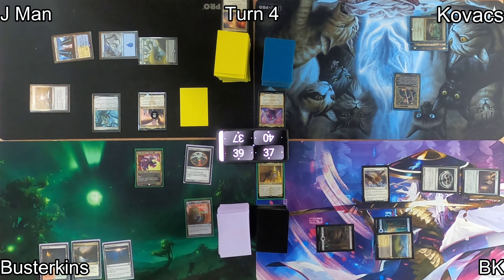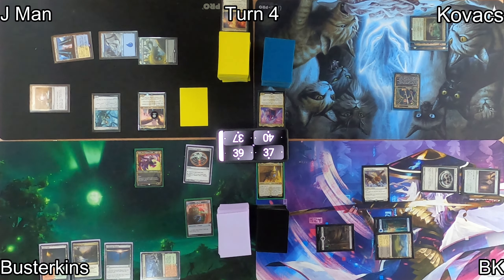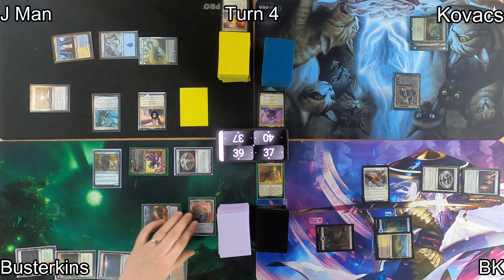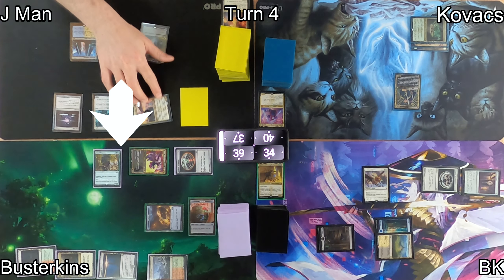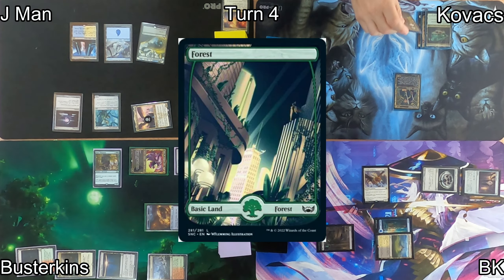I cast an Archon of Emeria, which prevents all players from casting more than one spell each turn. Busterkins plays a Wooded Foothills tapped because of Archon of Emeria, and casts his one spell — Beast Whisperer. As punishment for my Archon, he moves to combat, swinging his commander at me again. I take another 3 and he gets a tapped treasure. On J-Man's turn, he moves right into combat at Busterkins, dealing him a few points of commander damage, then passes to Kovacs.